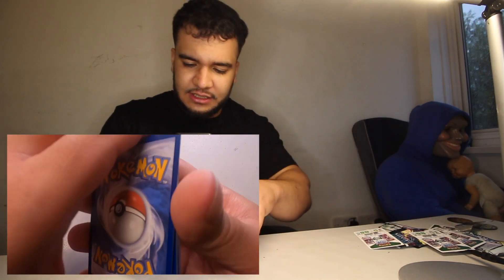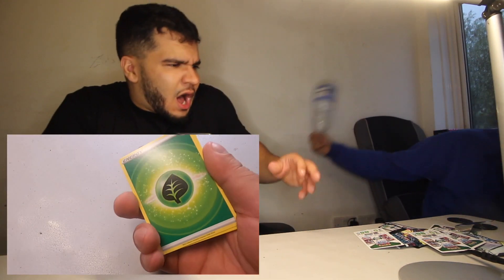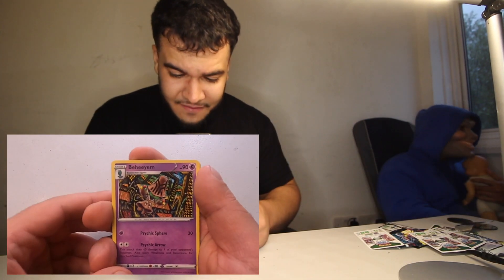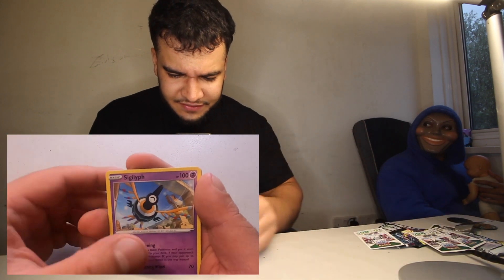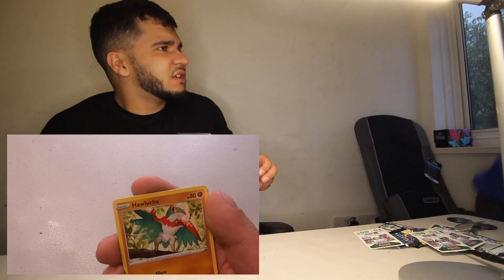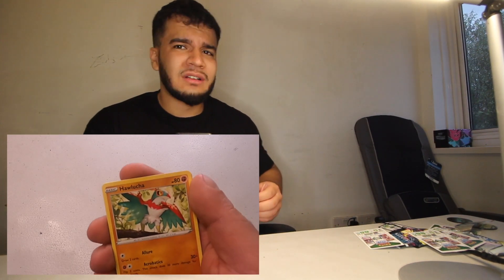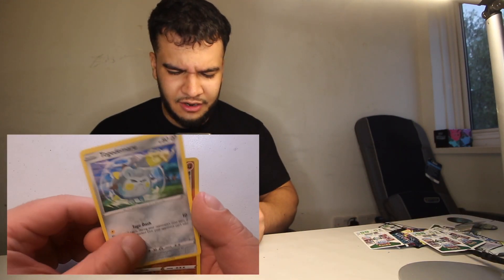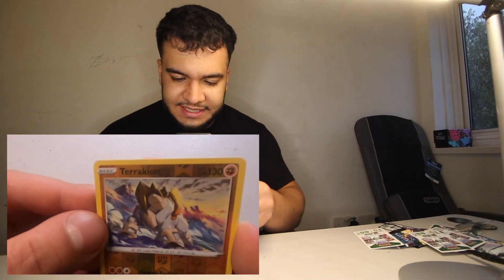Some people say if you tap the card it means good luck, so let's tap it — one, two, three, four — tap for good luck. Energy card, we have a Beedrill, a Bruxish, a Snorunt, a Foongus, a Sandygast, a Relicanth, a Houndoom, a Togekiss, a Togeramour. We have a Terrakion — this is looking like a nice card at least, it's different from the others. And another common card.